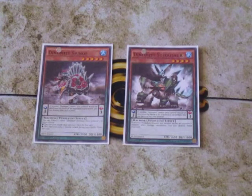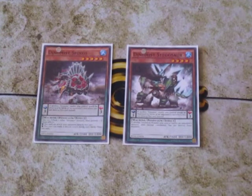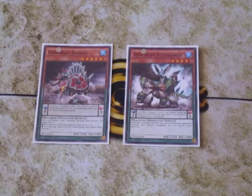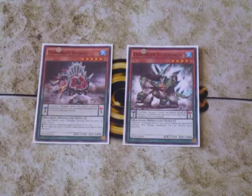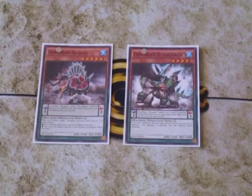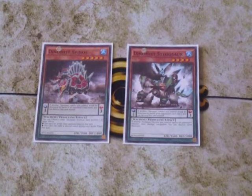Dinomist Stegos — if this card is face up on the field and one of your other Dinomist monsters battles an opponent's monster, after damage calculation they're both destroyed. Combined with Dinomist Charge's ability to recycle destroyed Dinomist cards from your extra deck back into your hand, it's actually a pretty good strategy to utilize.